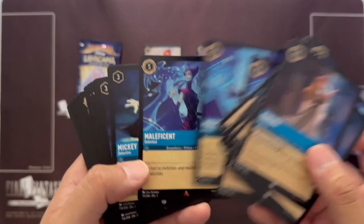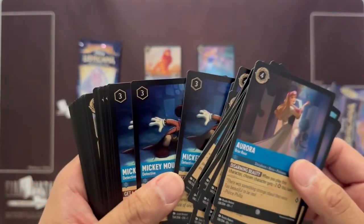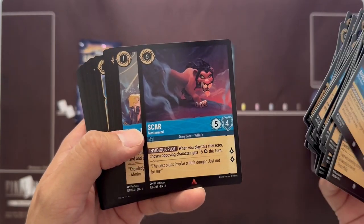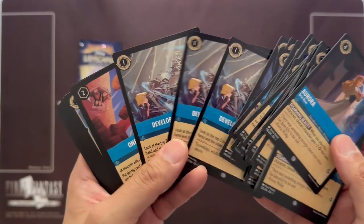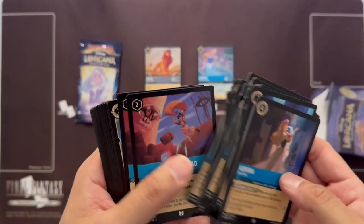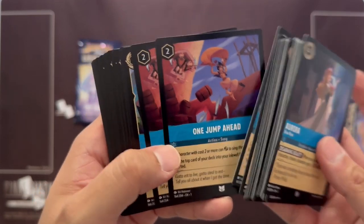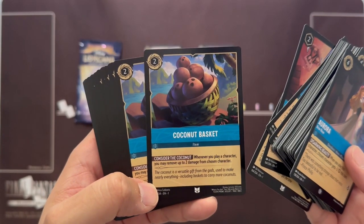We have Jasmine's Maleficent — she quests for two — and a bigger Maleficent that quests for three, which is one of the rares. Mickey Mouse Detective is actually very good for wrapping up — one of the better cards in this starter. We have a big Mufasa, a big Scar. Develop Your Brain is a good one as well — helps you go through your deck faster and lets you manipulate your draws. One Jump Ahead lets you put the top card of your deck into the inkwell, which is a good way to ramp.